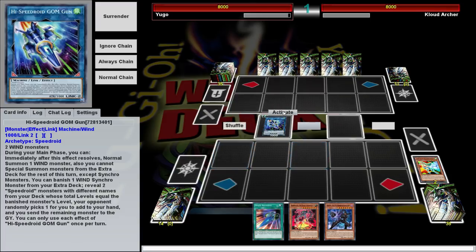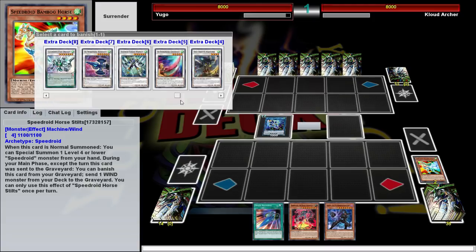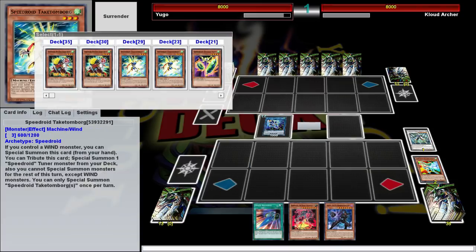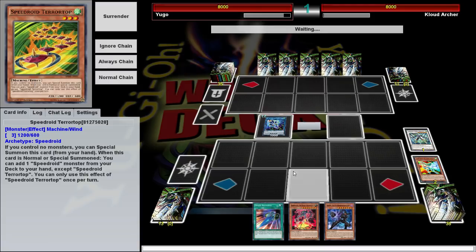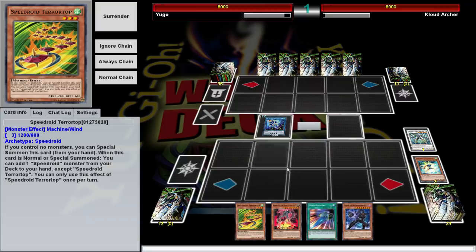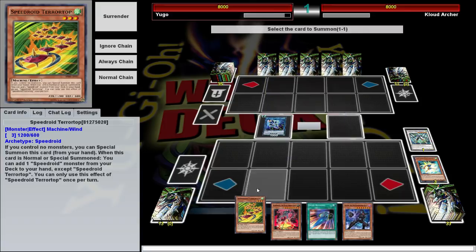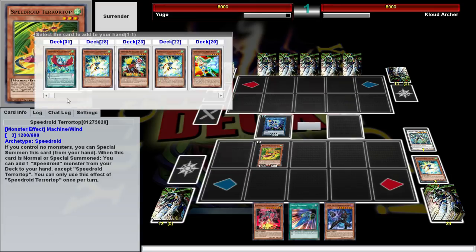We're starting with Gom Gum. The classic play you want to do — if you don't have any of your great cards, send one of your level sixes, and then you want to get Takatamborg and Terratop. Terratop can search a Speedroid when it's normal or special summoned, so either way you're going to get Takatamborg. Because when you normal summon Terratop, he searches Takatamborg — it's a good thing either way.